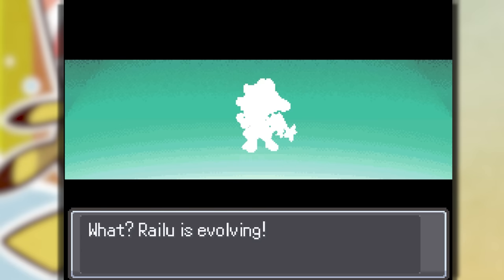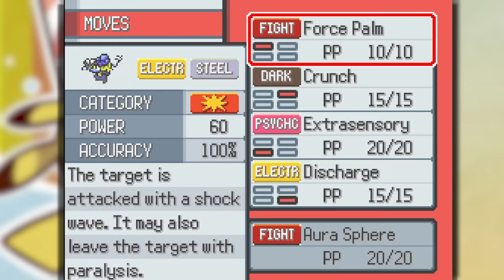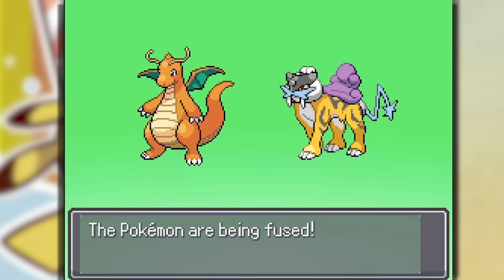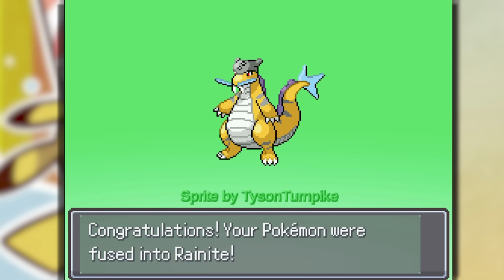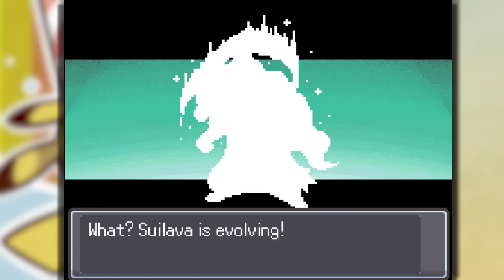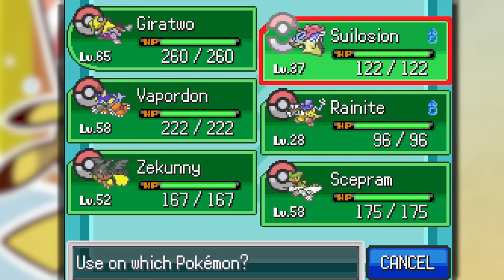We got to evolve Rhylu — this is not it. Let's try reversing it — this thing looks cursed. It would have been a cool Pokemon too. We got to unfuse it — Dragonite and Raikou. Ray Knight — this thing is fire! Electric Dragon type Pokemon. We got to evolve it — and the evolution Rayknite... this thing is lit.